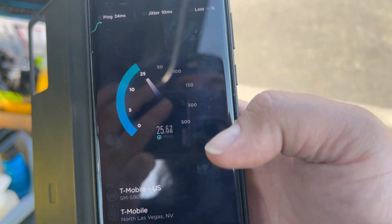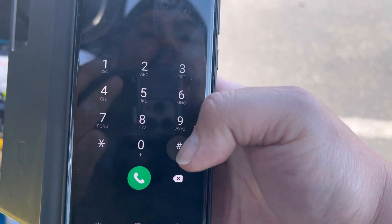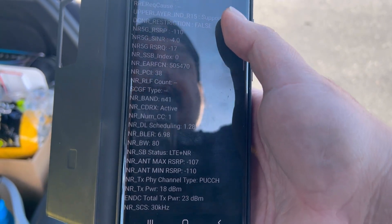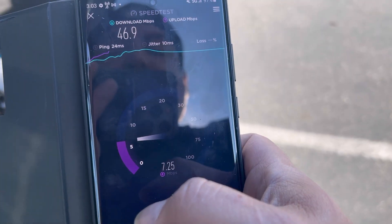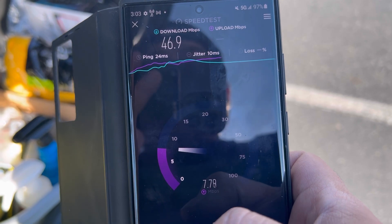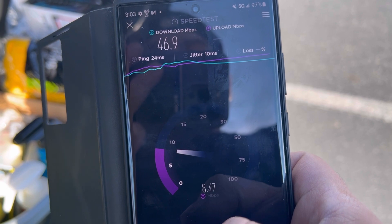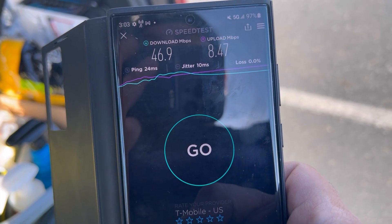24 ping, 10 jitter. Let's see the spectrum. We can pull up the spectrum — n41 80 megahertz, band 66 20, band 15, band 215. So 46.9 on the down, and at least we get a little bit better upload on the Android — 8.47 on the upload.